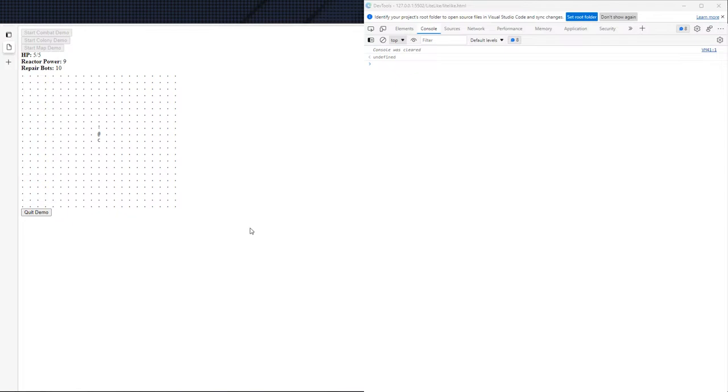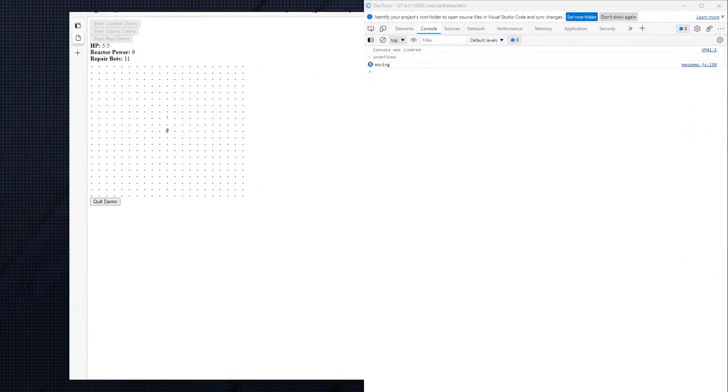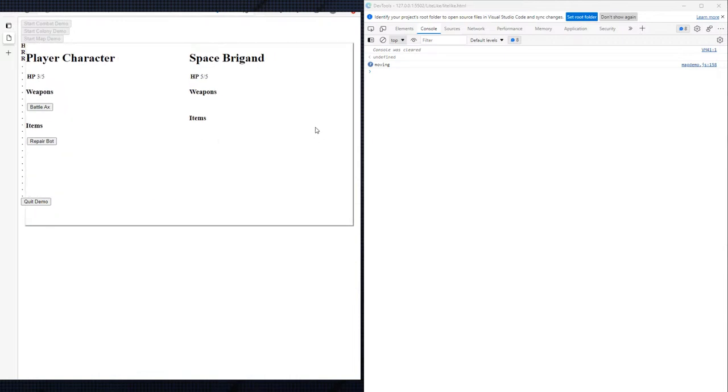As I move you'll see the console popping up with movement. When I start combat I can start spamming the move buttons and you'll see on the right-hand side we are no longer registering key presses — that was the other major thing added here: isolation of key binding events. With all that out of the way, let's head over to VS Code.